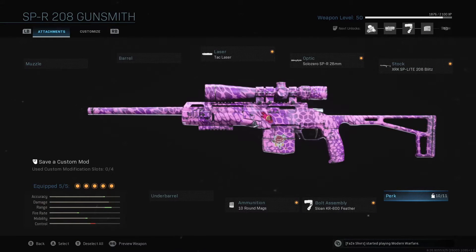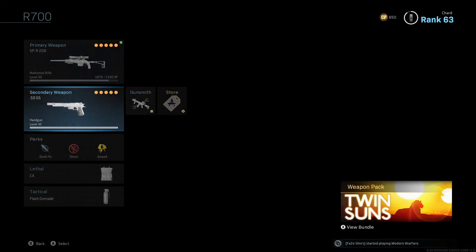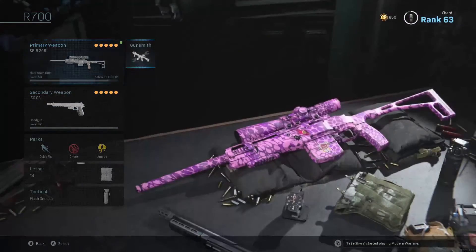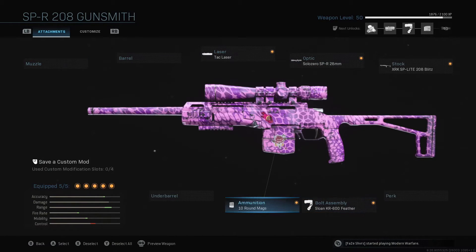Nothing on the perk or underbarrel. The 10-round mags is honestly so beast — you literally don't even need a secondary. I have the .50 GS pistol but you really don't need one. This gun isn't even a hit-marker machine, so it's good to have the 10-round mags when you're going for clips.